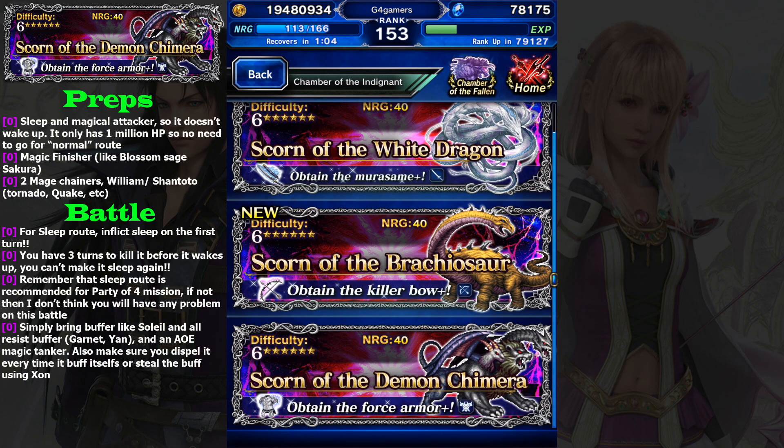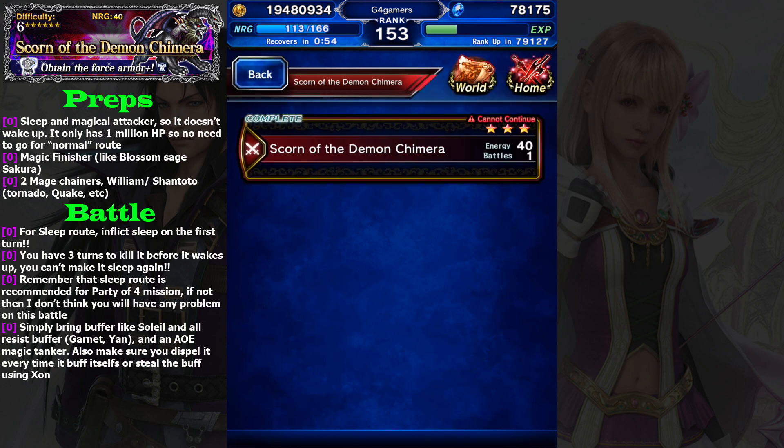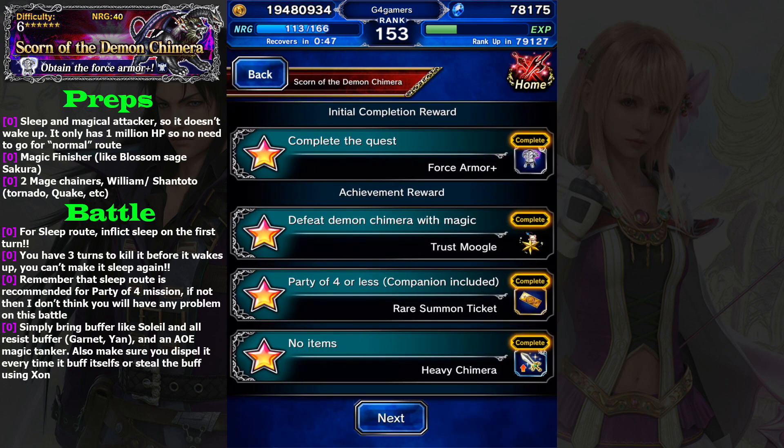Hi guys, welcome back to my XPS guide. I'm going to guide you on this new Chamber of Indignant Scorn of the Demon Chimera. This one is kind of very easy because it only has 1.2 million health.